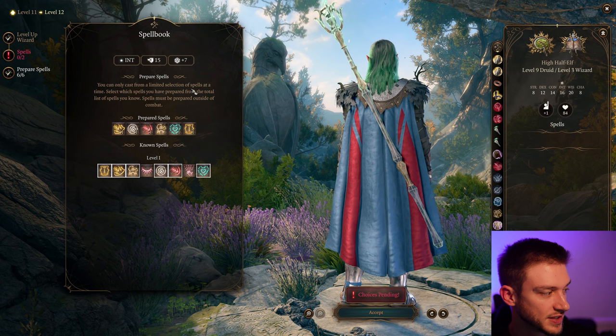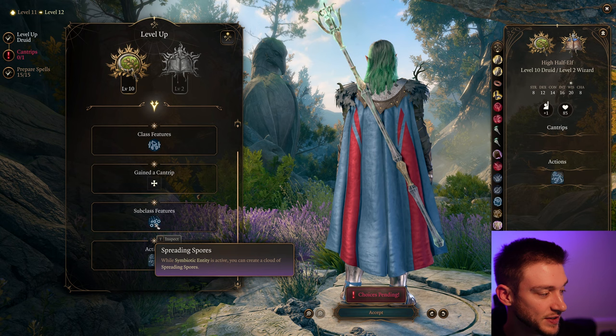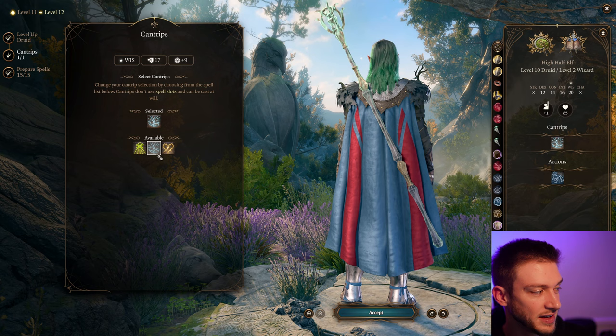At Wizard level 3 we get another level 2 spell and prepared spells. You can get one more spell slot or go back and take another level of Druid, which gives us an improved Wild Shape. We won't be in Wild Shape often, but Improved Wild Strike is really nice. We get Symbiotic Empathy and Spreading Spores. I think it's best to take a final level of Druid here and take the Dinosaur shape whose Corrosive Spit can dissolve armor class.